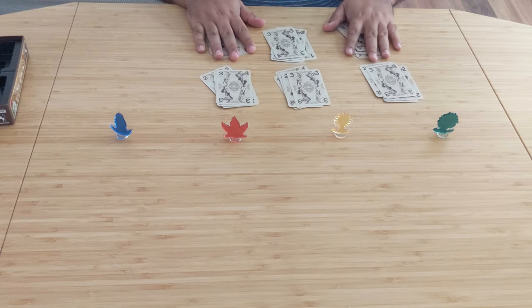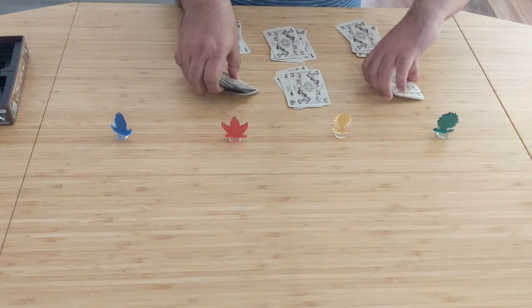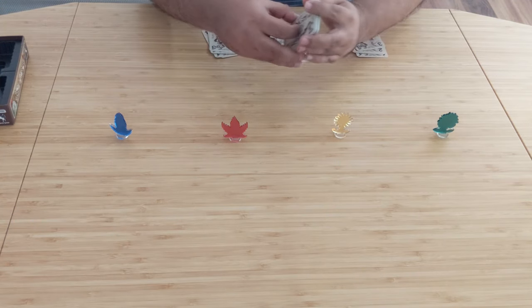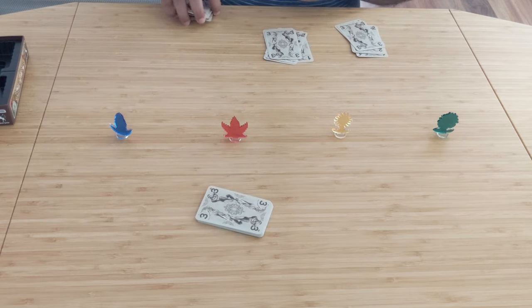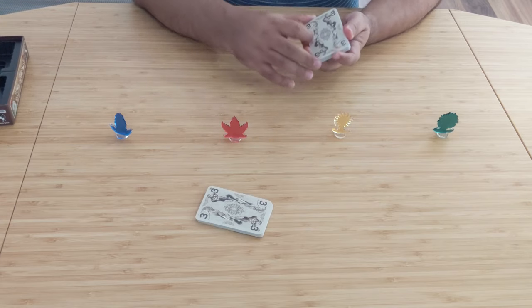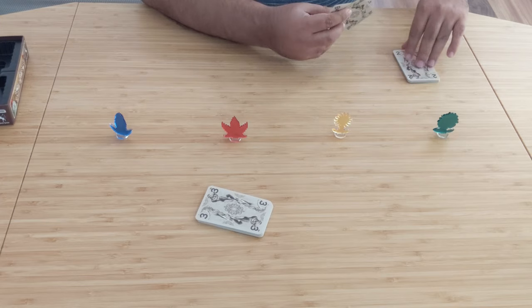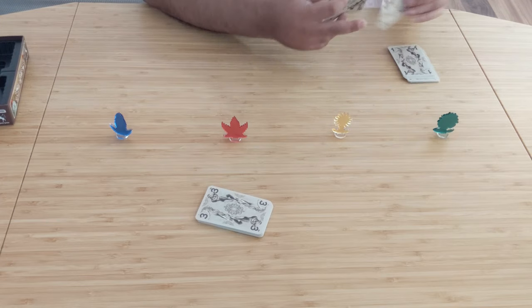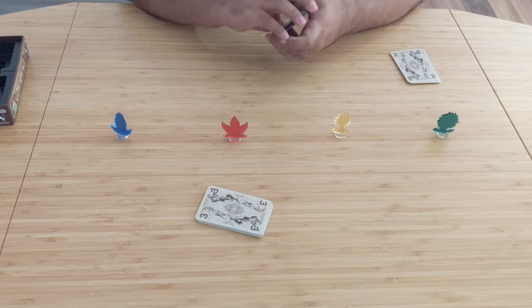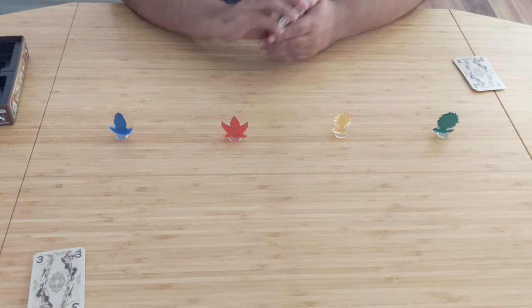You will take any two decks without looking at the cards within them and discard them — those cards are now out of the game and will no longer be used. You'll be playing with the remaining six decks. From those six, randomly pick three, lay them on top of one another, and each player takes that combined deck as their starting deck — the set of cards you'll be playing with. To start off, each player takes eight cards into their hand, and the game is ready to begin.